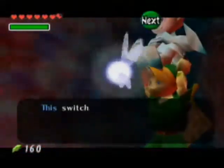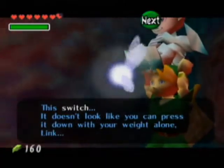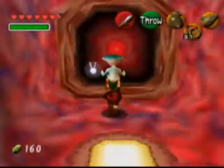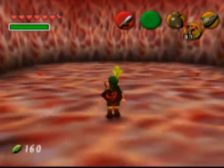Now this is a weighted switch — it takes extra weight. But since we're carrying the princess, we can push it down. Even though Navi still feels the need to inform us about this, even though I just said it. Navi, I'm the one doing commentary. You can hush.